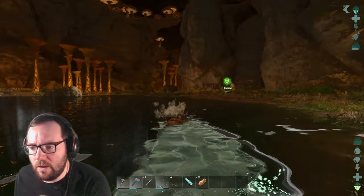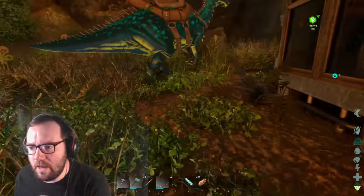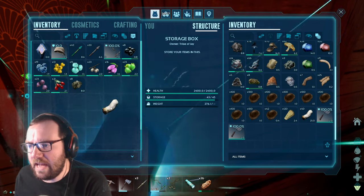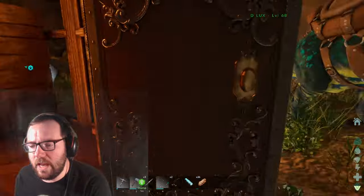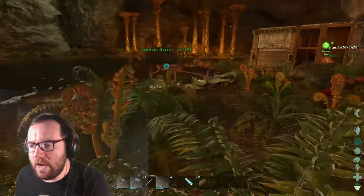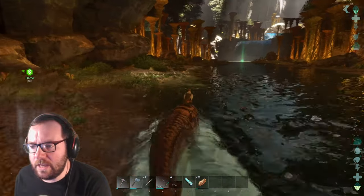Then we can use the metal pick to get the rest of the metal we need. I forgot all about the metal. How much do we have? Eight. So that's not even enough for a smithy. It is enough for a dino gun, but not quite enough for a smithy. Let's keep going.